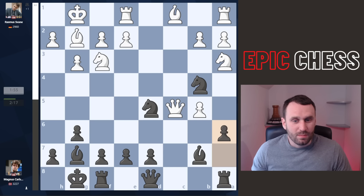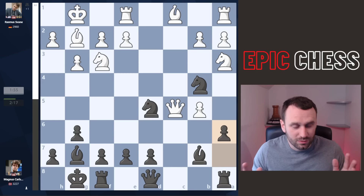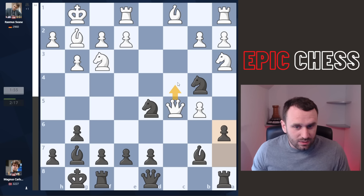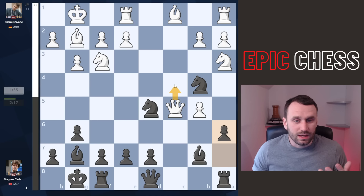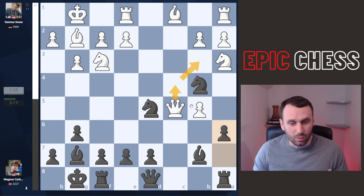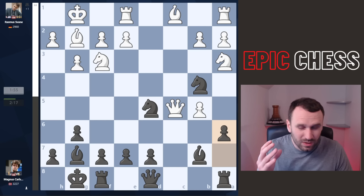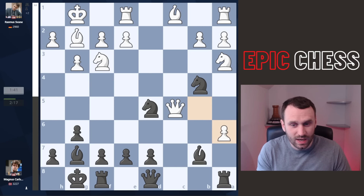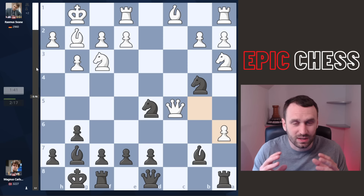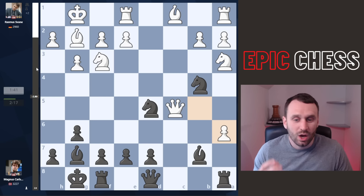And now after a6 from Magnus, white — out of their book, out of their comfort zone — goes completely wrong. The move you have to play here, pretty much the only decent move, is queen to c4. Simple idea being you can then move the queen back to b3, extricate it from the enemy side of the board where it's a target. But after the very natural pawn takes on a6, look at the evaluation bar here having an absolute heart attack.